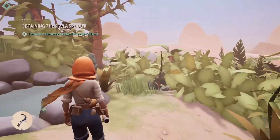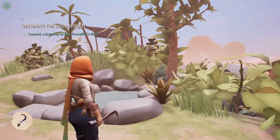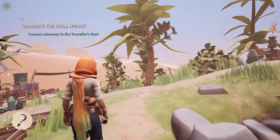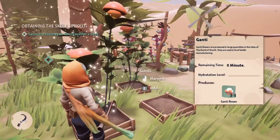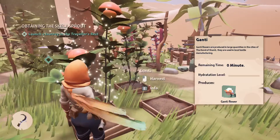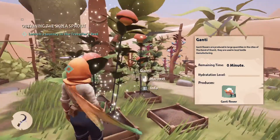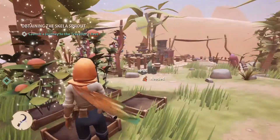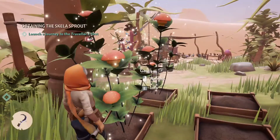There are animals here too? I hear them! Oh, very cool. Ganti — Ganti flowers are produced in large quantities in the cities of the hand of Shanti and are used in local textile manufacturing. Awesome! Let's harvest everything here.